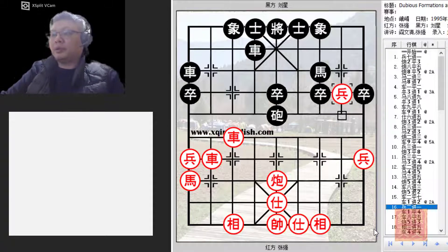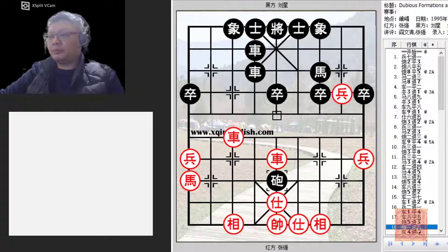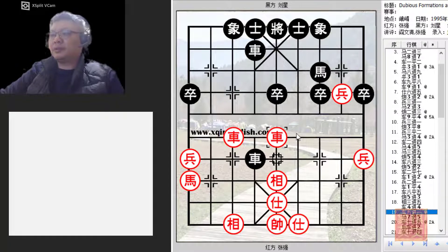The red pawn would make its presence known on the board, threatening to checkmate with the iron vault. The only move for red would be to play R8=5. After trading material, black again tried to simplify the situation by trading chariots. Of course, red would not be willing to do so because the pawn was now prepared to make mischief.